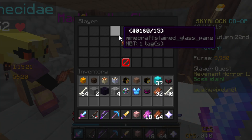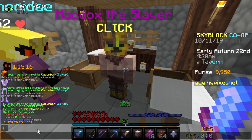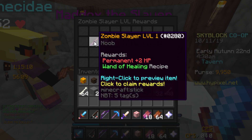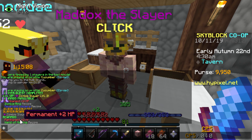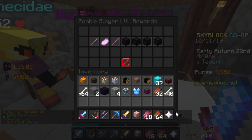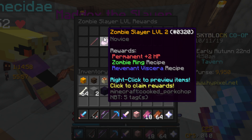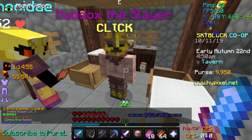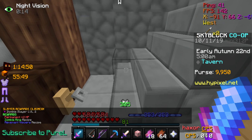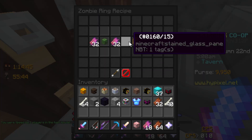I just finished Revenant Horror 2 so I clicked 25 zombie XP. We got some rewards — click to claim rewards. We got a wand of healing and a permanent plus 2 health. Nice. And a zombie ring and Revenant Viscera, plus the Viscera recipe.